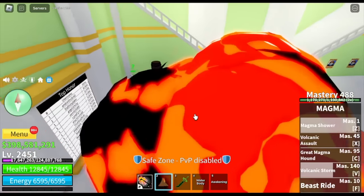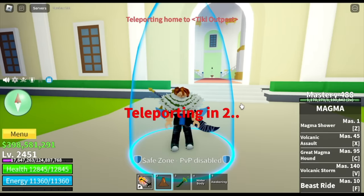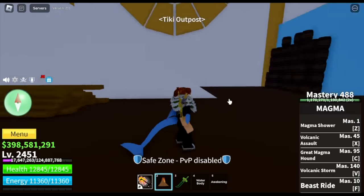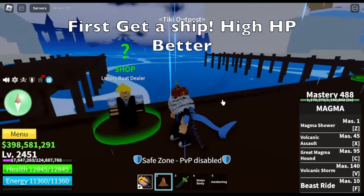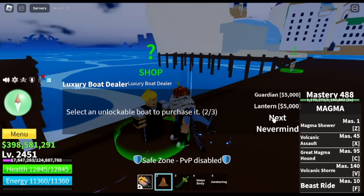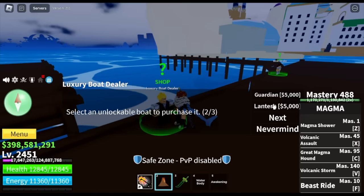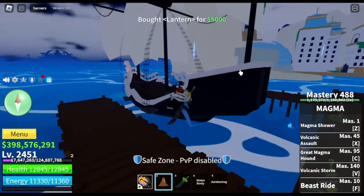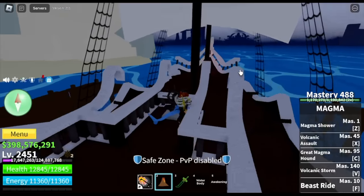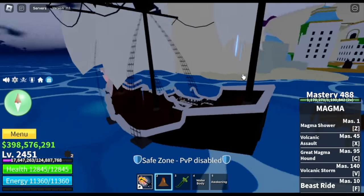You also need a ship that has high HP — high HP is better, and I will tell you why. Get a boat. I suggest you start on the other side. You can choose the lantern or the other one if you want, but I prefer this one. As long as the ship has 2,500 HP, then everything will be good.